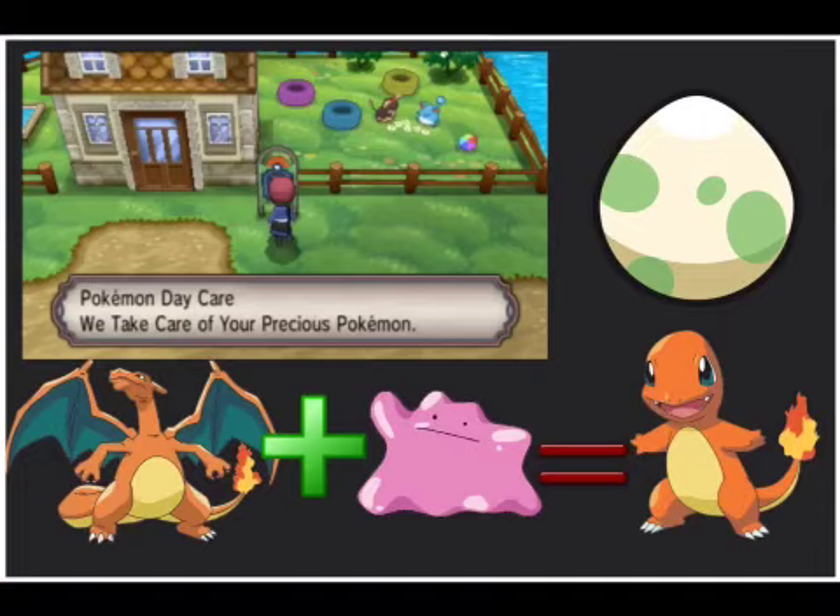Wait a couple of minutes and come back to the Pokémon Daycare building, where the Pokémon breeding outside gives you your very own Charmander Egg Pokémon starter — or even better, your very own shiny Charmander Pokémon.